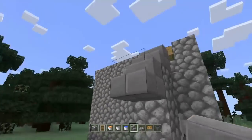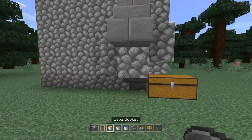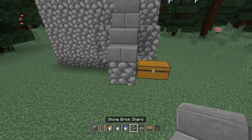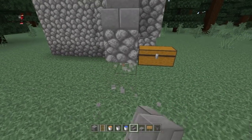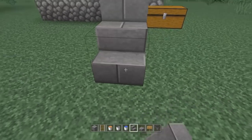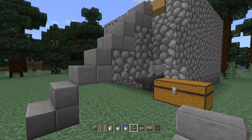You want to place your stairs right here, then simply place a stair right there, and then put another stair right here.